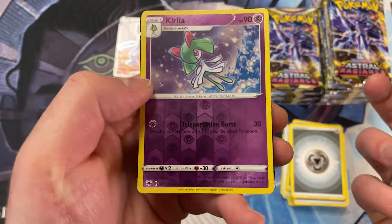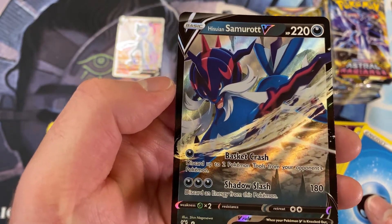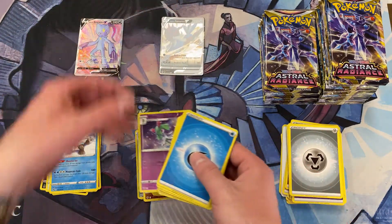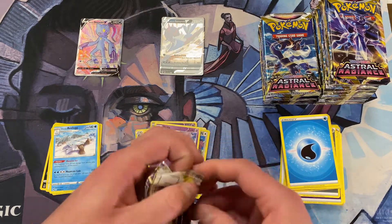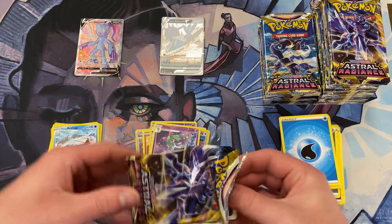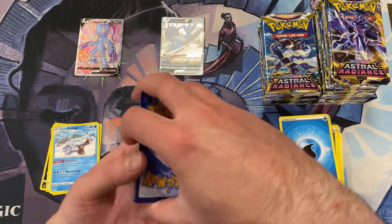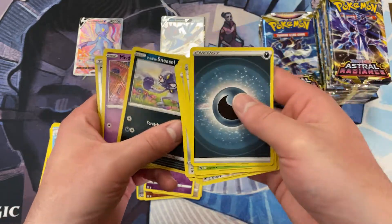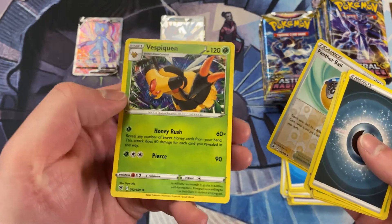We've got a Reverse Curlia and a Hisuian Samurai V — wow, he looks really cool too. We're off to a pretty good start here — two Vs and we're only like a quarter of the way through. We got a Dark Energy — good sign — and Choi. Pick some interesting characters to make into Pokemon trainers and supporters. The Feather Ball Foil and a Non-Foil Vespiquin.